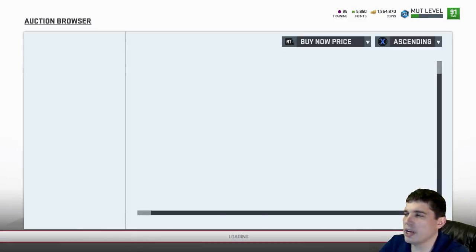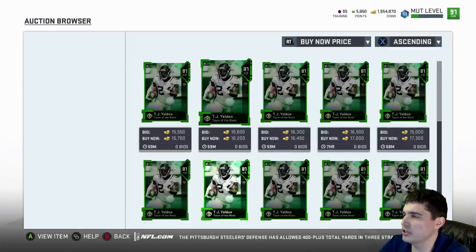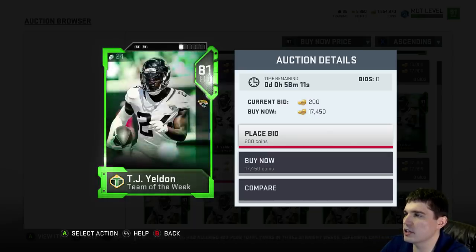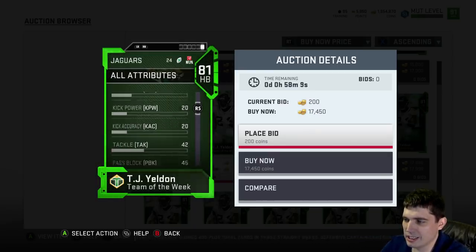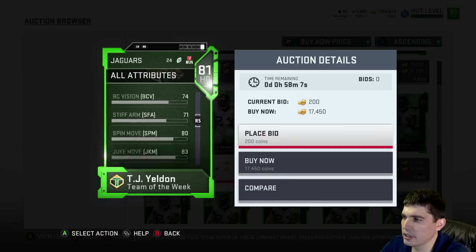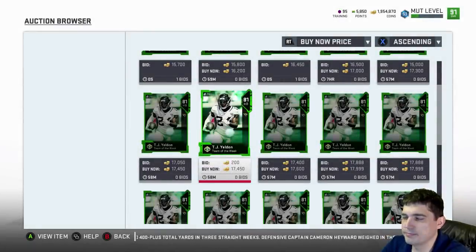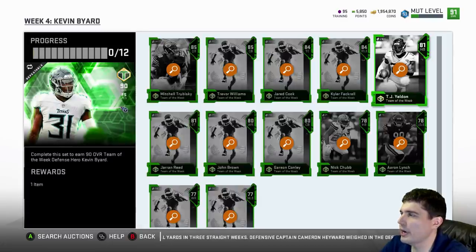This is why people say Team of the Week isn't right — because there's not really good budget cards. 85 speed for Yeldon? Not bad. Unfortunately, elusiveness, brake tackle, trucking all suck. Agility — does he have a good spin move or anything? Does he at least hit the tier A spin? Juke? No — both low. Trash.